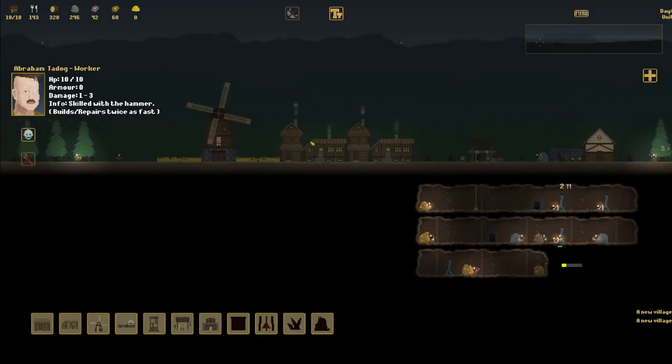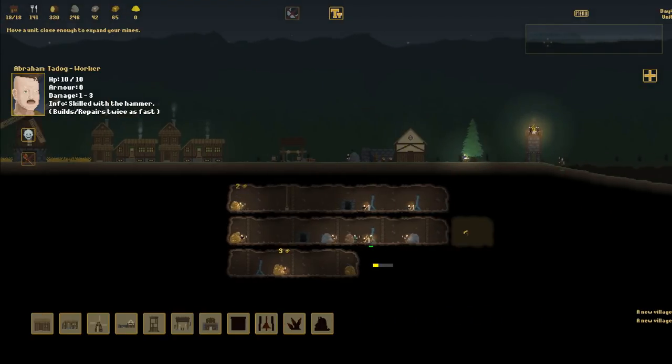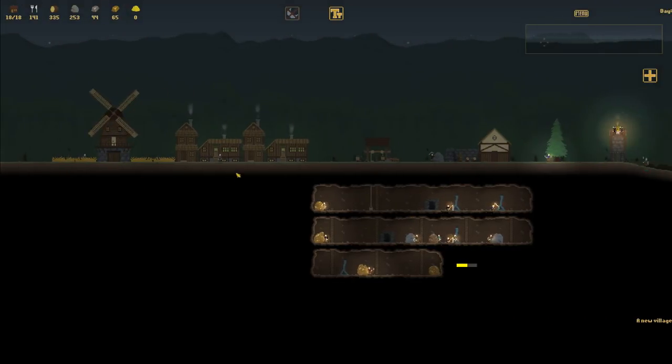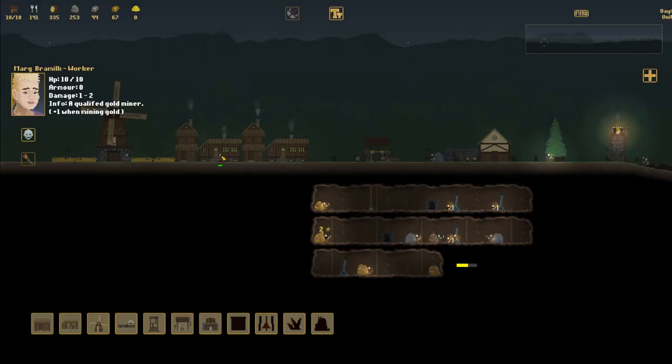We got more people coming in. I don't really need another gold miner - I guess I could use one since there's another piece of gold here and the quicker we get it the better. So let's bring this guy over and bring him down. He's expendable anyway - if I spawn a goblin and he's too slow to get away, he basically dies. It looks like it's time for a new home too. Let's get this guy to build it.